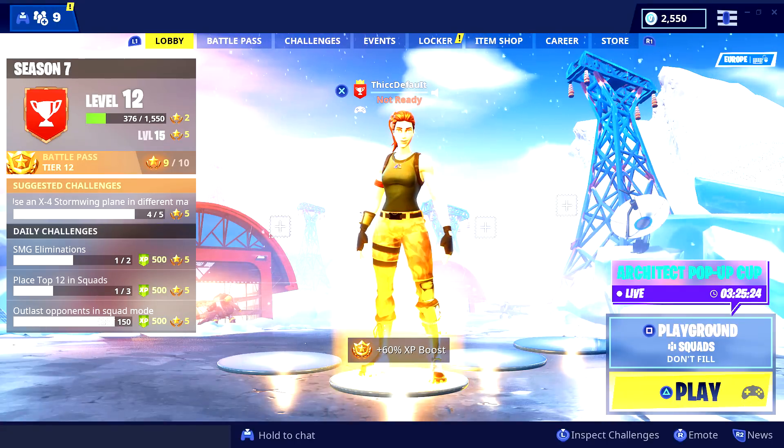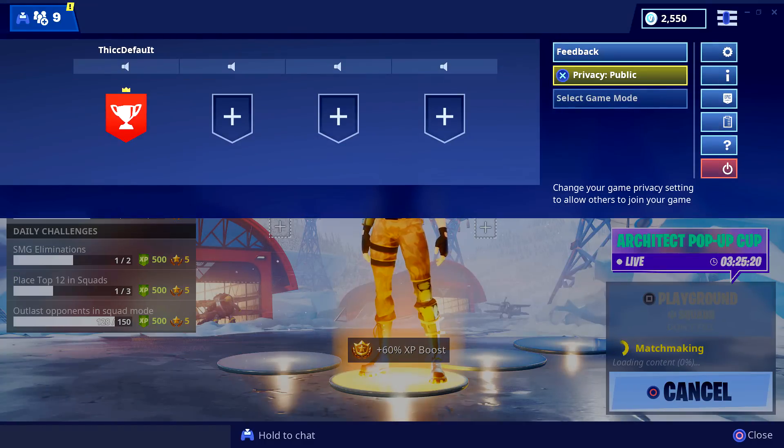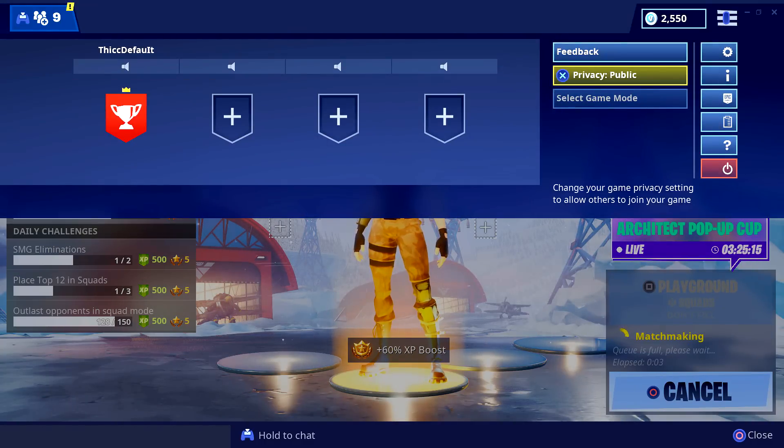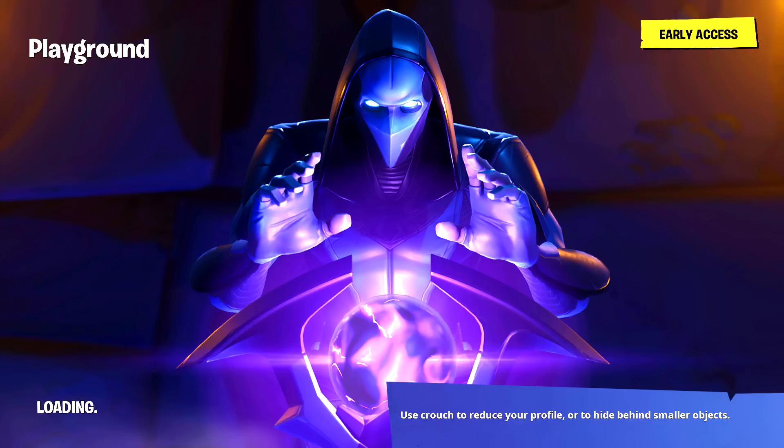Simply start the game mode you want to play — for example I'm doing Playground. Then start the game, hover onto the privacy option, and start spamming down on the d-pad. Keep spamming the down d-pad, and then as soon as you see the loading screen, spam X on PS4 or A on Xbox One.